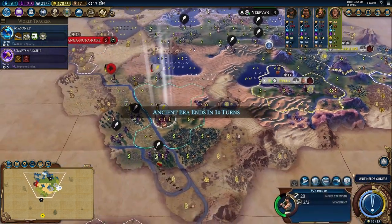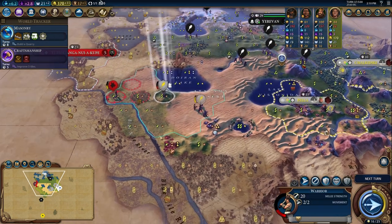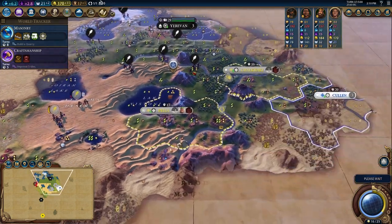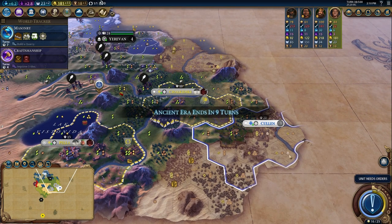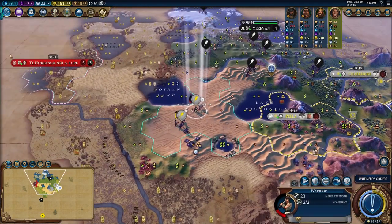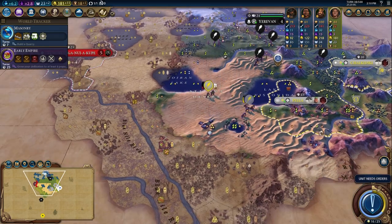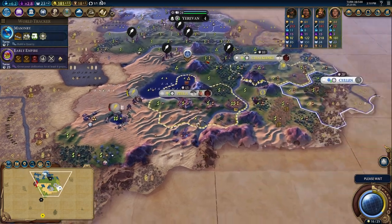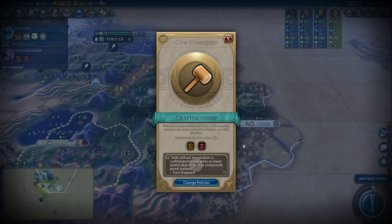The other thing I did was send a trader to Scotland. This is pretty important because it will build a road between my capital and the city that I want to attack, which means it's going to be very easy to get reinforcements in since the road improves their movement. I also put down an encampment in my capital to make sure I get my unique building in there before I start building all of my unique units and get some free science from having the Basilicoi Pythes — really good early game building.